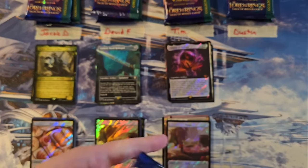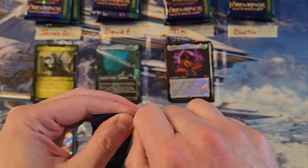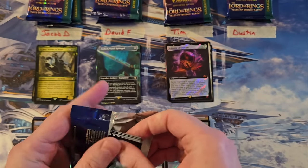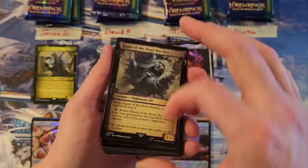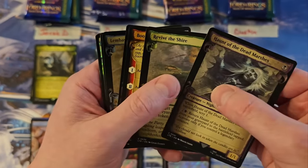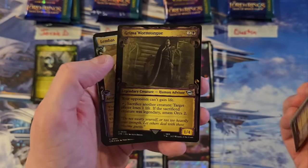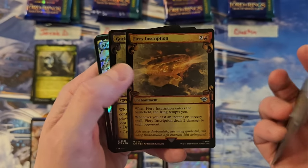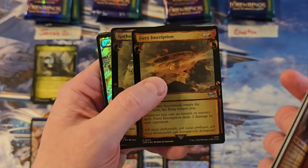Dustin. Now, overall, this is not the highest casting cost product in the world. I am a fan, though — that's for sure. Dead Marshes. Alright Dustin, let's see what you got. Grima, Fiery Inscription — if you've ever played with this card in the right deck, it's actually quite good, and is a threat that people have learned when they play against me to deal with.